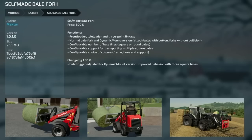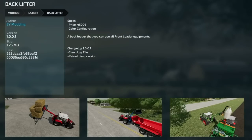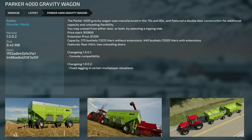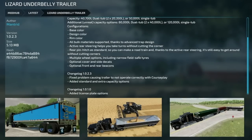The Self-Made Bale Fork updated to version 1.0.1 — bale trigger adjusted for dynamic mount version and improved behavior with three square bales. Next, the Lizard P93S Pack version 1.001 fixed an issue with opening the sidewalls. Back Lifter updated to version 1.001 with a clean log file and updated description. The Parker 4000 Gravity Wagon updated to version 1.002 fixed lagging in certain multiplayer situations. The Aggermann Utention Tool Pack version 1.0.1 added the Paliphoric GT18.